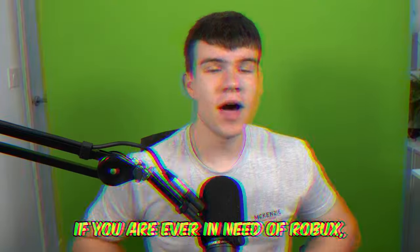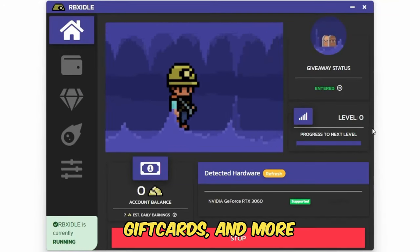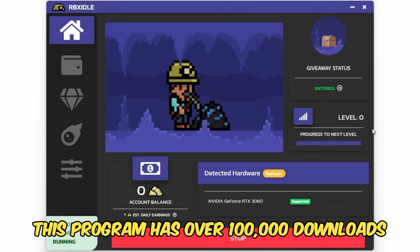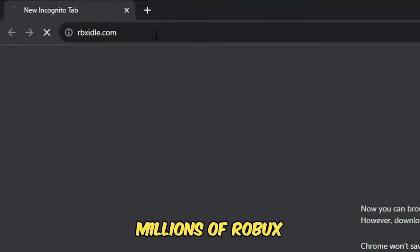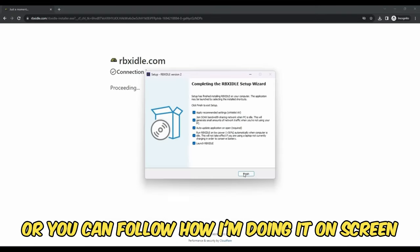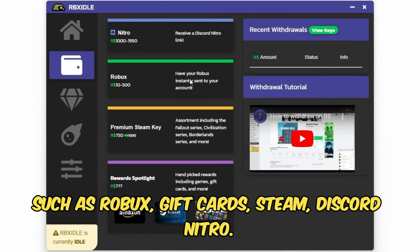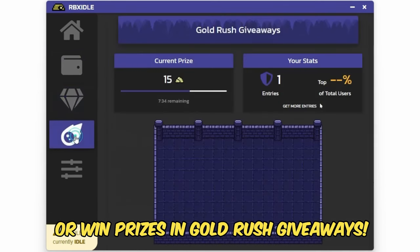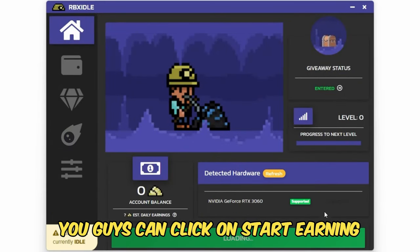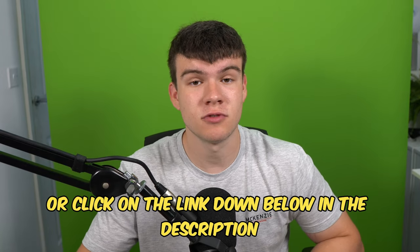But if you are ever in need of Robux and have a computer, go ahead and check out RBX Idol. This program allows you to earn Robux, gift cards, and more with simply a computer. This program has over 100,000 downloads and has already given out millions of Robux to a lot of players. All you have to do is go to the website and click on the download button. You can earn with any computer and there are tons of ways to get prizes such as Robux, gift cards, Steam, Discord Nitro. You can level up for rewards or win prizes in Gold Rush giveaways. Once you have the program ready and downloaded, you can click on start earning, and this will make your computer do the work completely for you. Head to rbxidol.com or click on the link down below in the description and in the comments.